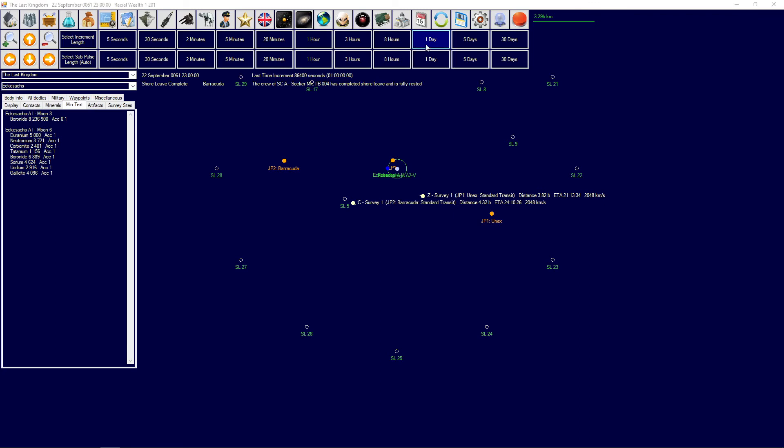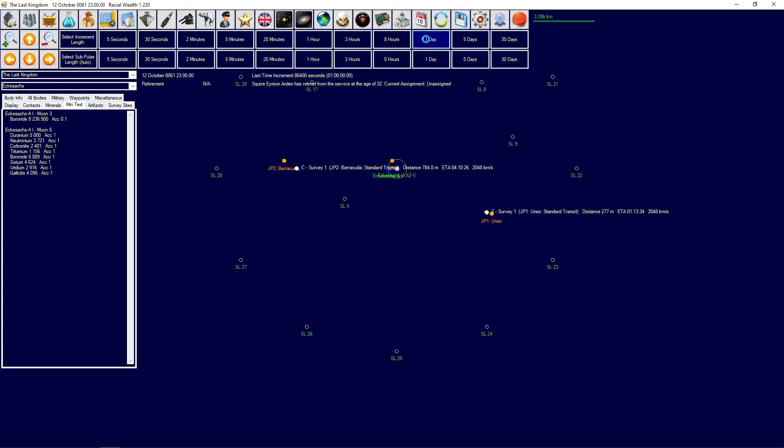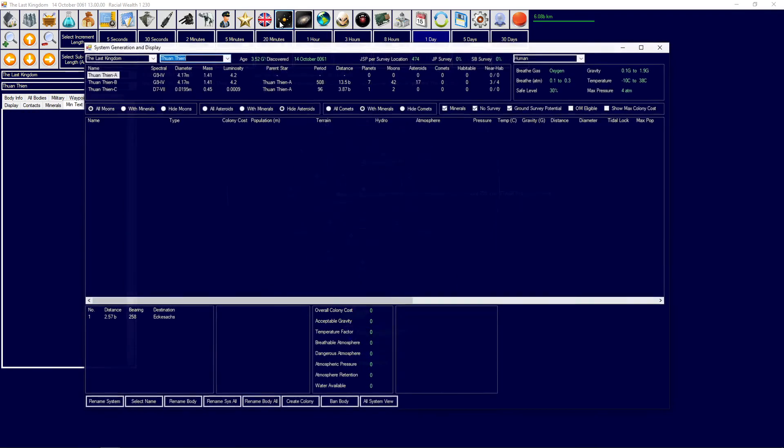The Tripping system was rather promising indeed. We'll see which of the factions will take it, because planet four that we surveyed first accumulated quite a bit of interest from the factions.